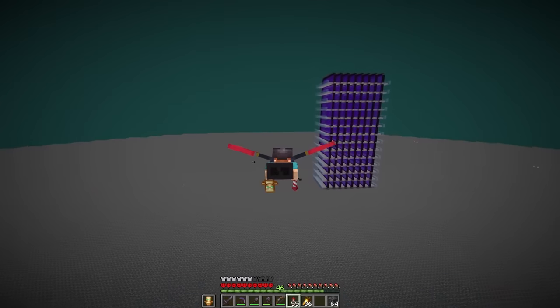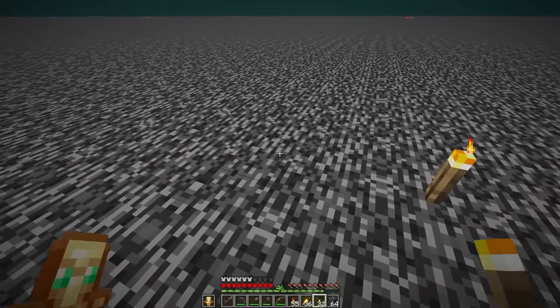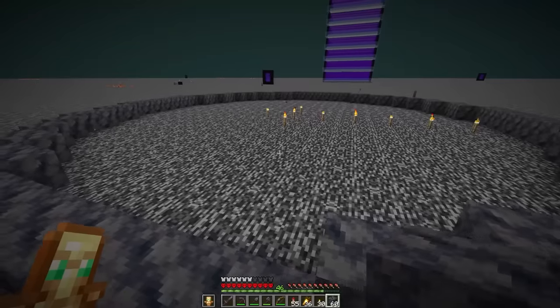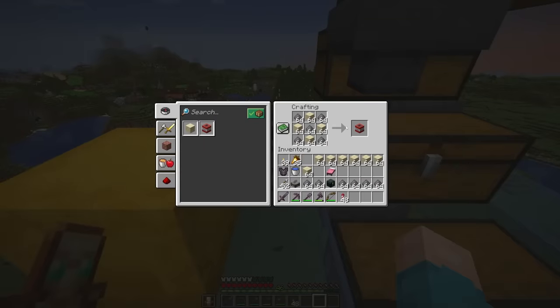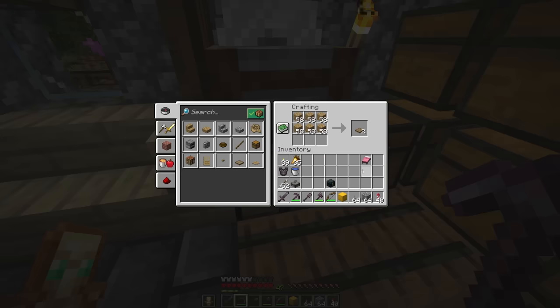But that's enough techy stuff for a bit. It's time to build pretty things — like breaking a giant hole inside of the bedrock ceiling. Am I going a little too big on this one? I don't know, we'll find out. It's a circle. To do this, I'm going to need hundreds of TNT blocks, lots of pistons, and finally levers and trapdoors.